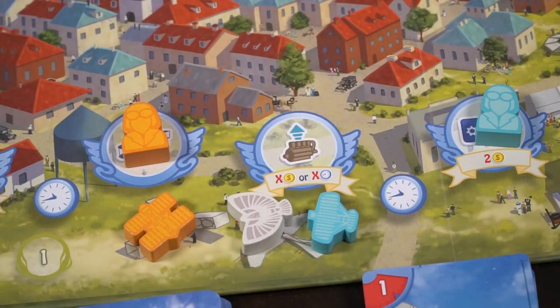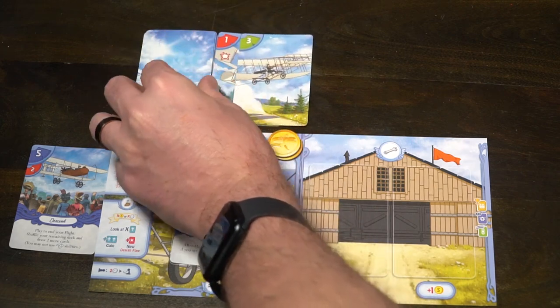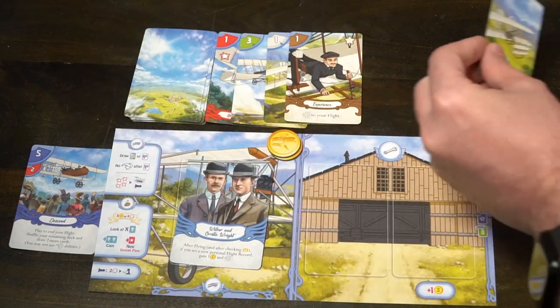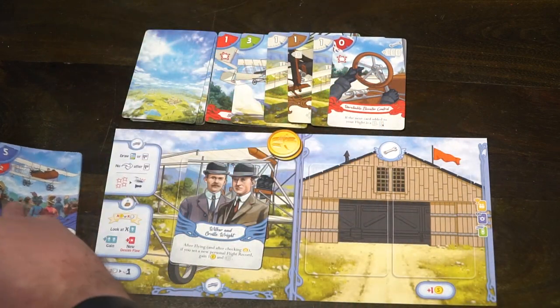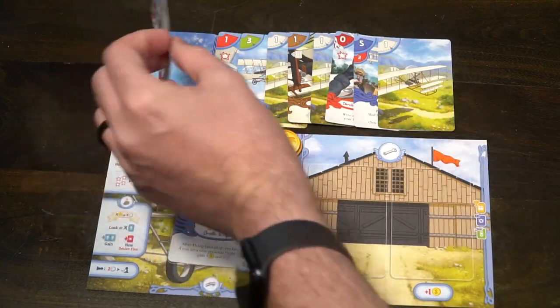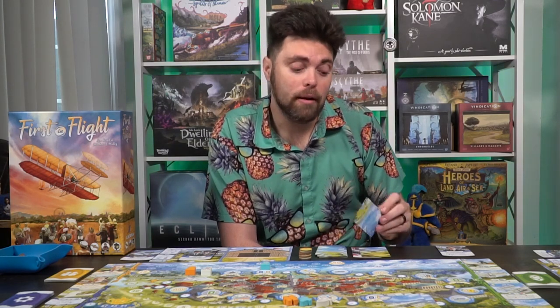How flights work is pretty simple. Whenever you start a flight, you untap any green cards you have. You can tap them to use their ability at any point during the flight before you play your landing. Then your deck is shuffled and you flip over cards — kind of like Mystic Vale — to the right hand side of the deck. The top left of each card shows a number indicating how far you flew, and the bottom portion is an action you must perform. You keep going, drawing ones and dealing with effects.